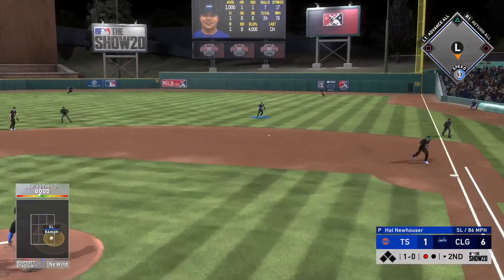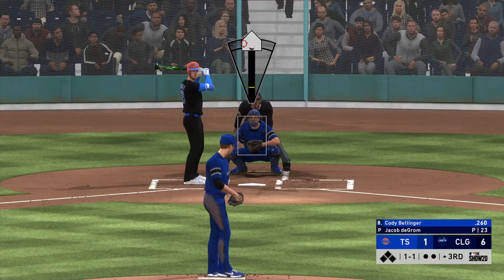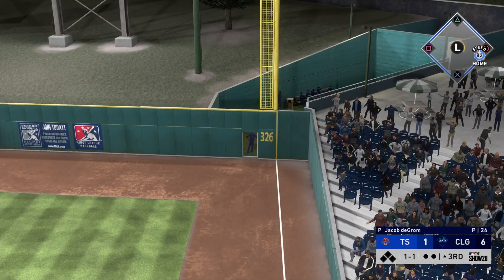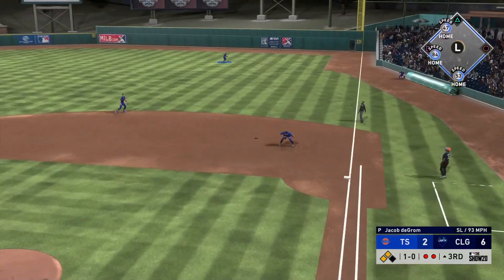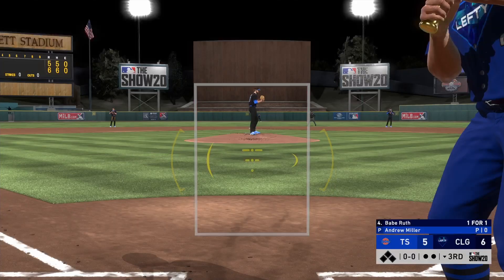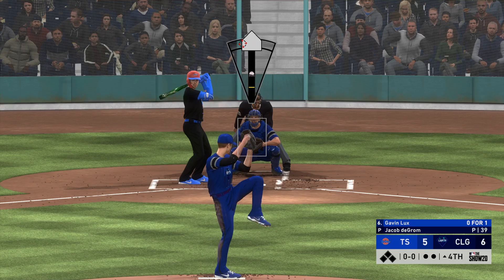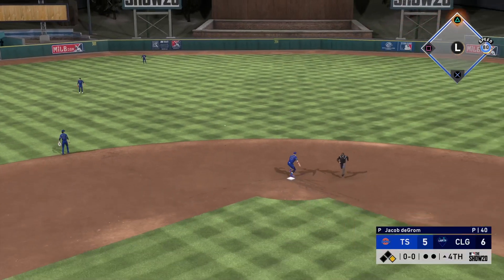Juan Soto is up in his second at-bat — hits one pretty well but it goes right to second base. Now we've got to face Bellinger. We have a five-run lead so I'm looking to attack the zone, but on a 1-1 count I threw it with early feedback right on the corner and he absolutely blasts it to right field — no-doubter from Cody Bellinger. Then I hang a slider right down the middle to Juan Soto, and he not only hits breaking balls but also hits better with runners in scoring position — he's got the clutch attribute. We also get unlucky with a line drive to the warning track, but it has gone both ways.